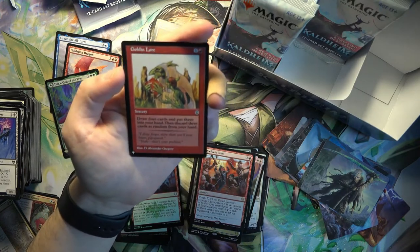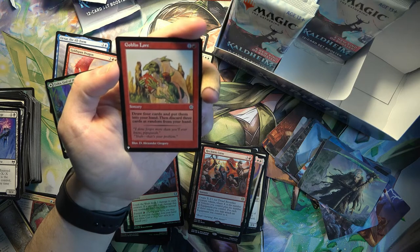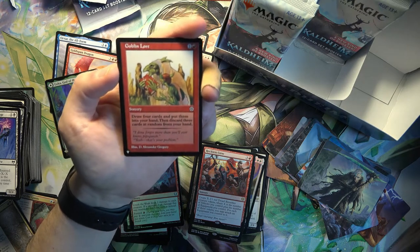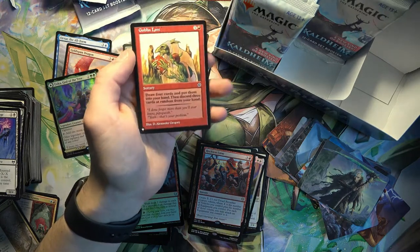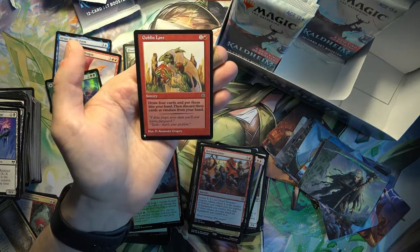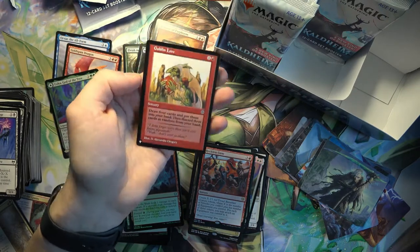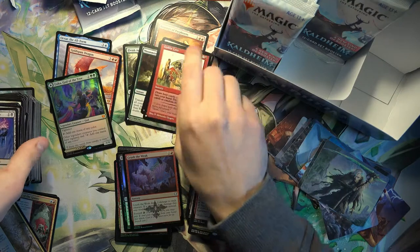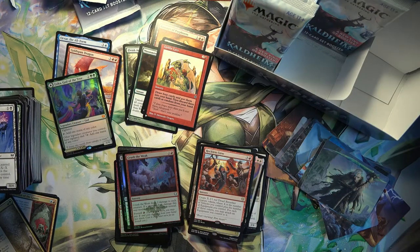This Goblin Lore is from... Portal, something like that. One of those really older sets that wasn't heavily printed. Draw four cards and then discard three cards at random from your hand - kind of a typical Goblin card with the theme at least. With the flavor text saying, 'I done forgot more than you'll ever know, Pipsqueak.'